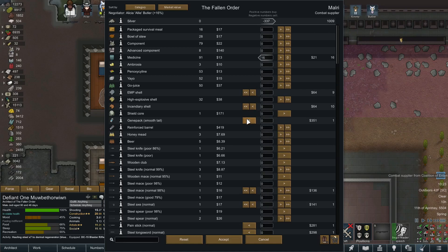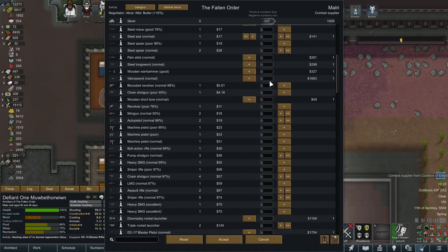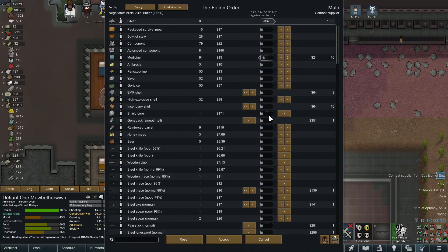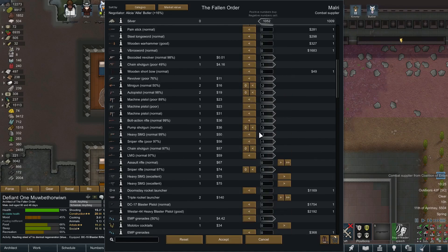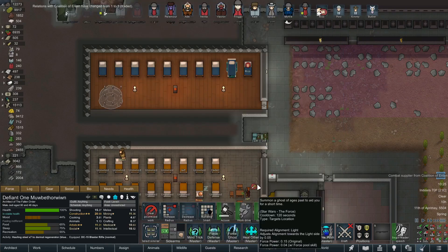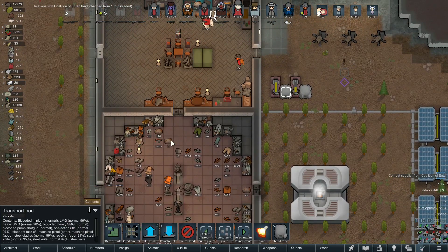Here's a trader — we just got an awesome weapons trader. They've got a thousand silver, that's going to be very helpful, so I'm going to try and get as much stuff as I can. We've got a bunch of crappy weapons to trade away. Let's see — we've got maximum silver here. I'll take a couple of things off — let's just keep one of our chain shotguns. There we go, we've traded most of the weapons away.